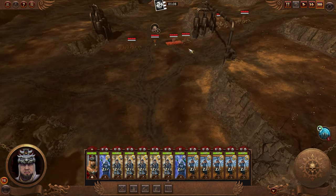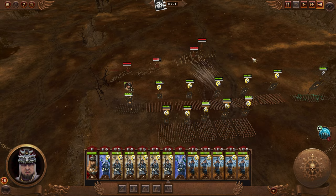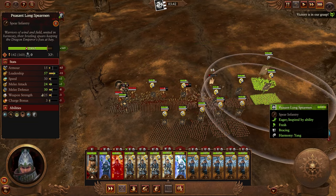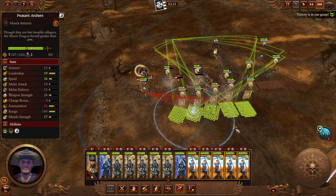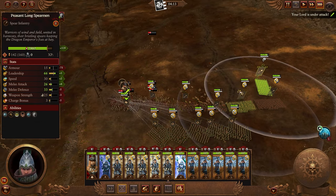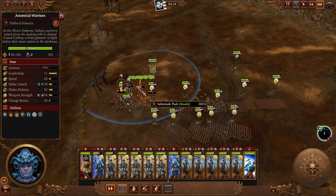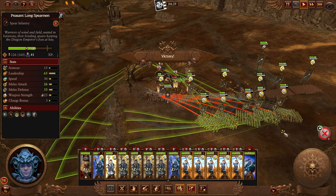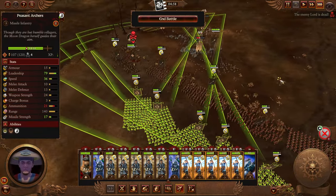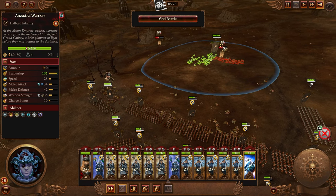Archers will target the big scary threats like the lord if they can. The lord is a beast wizard — that's your target. Bring flanking units around the side. Because archers are in a square formation they just rotate on the spot and fire much more efficiently rather than having to fully reform. Drop the Ancestral Warriors to stop flanking units. Once that lord breaks everyone's done. These guys took a beating — mostly friendly fire — but the more you kill the more money you get.